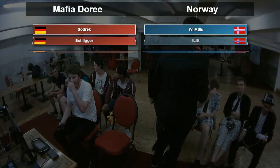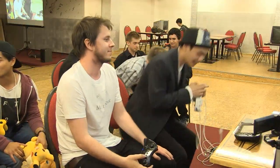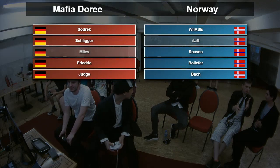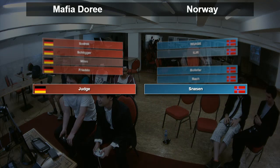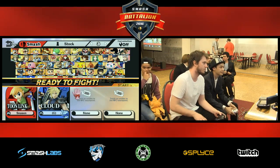Snarsen finally takes out Miles, but takes two of Miles' stocks while losing two of his own. Miles did a pretty good job — he took five stocks for free, which is incredibly well. Right now Team Germany is sending in... I believe he's a Captain Falcon player. Captain Falcon is a pretty good matchup against Toon Link because he's incredibly fast. It's kind of a double-edged sword depending on who gets the pressure. But wait — it's Cloud! Oh well, this changes the situation. Now we have two swordsmen — one sword is way bigger, and the other has Limit Charge.